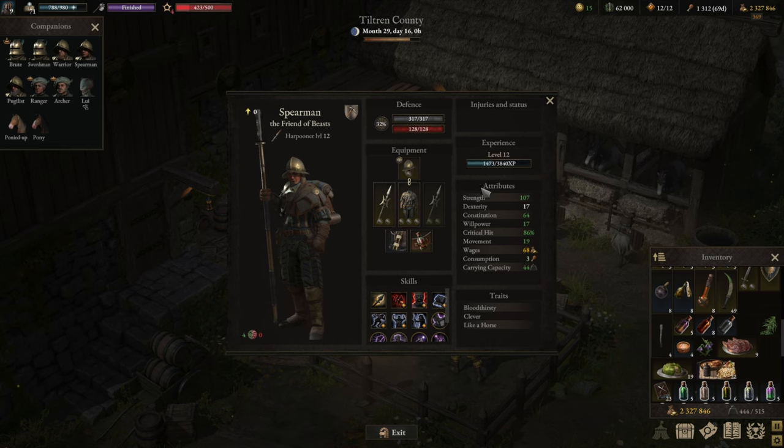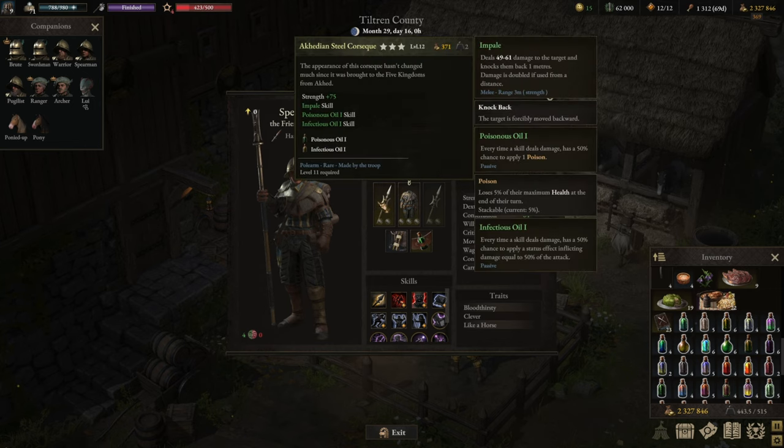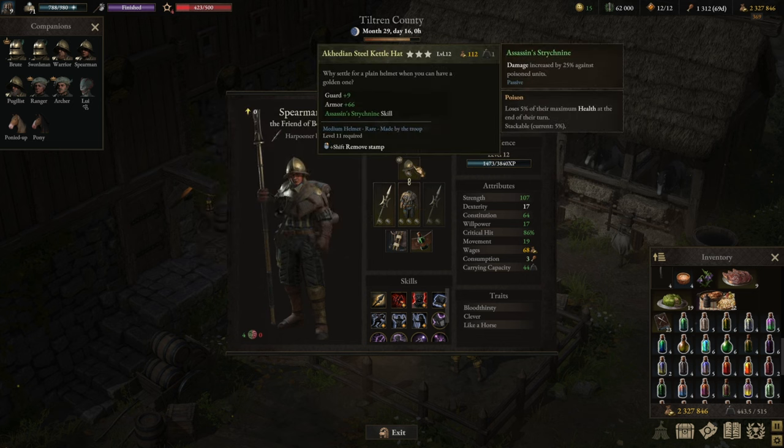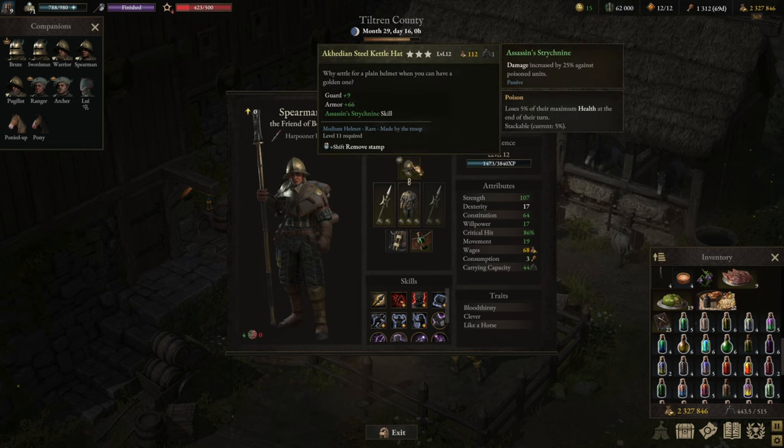Let's look at the equipment. Equipment is base equipment so that the actual build carries the run — you can get just as well equipped by simply crafting your stuff. We have a self-crafted spear, self-crafted medium armor, self-crafted helmet, and a self-crafted trinket. This Harpeneer build is really a debuffing build and works very well on higher difficulties or against enemies with higher hit point pools. We're going in with Assassin Strychnine, which increases damage 25% more against poisoned units, so not only do we deal more damage but attacking already-poisoned units deals even more.